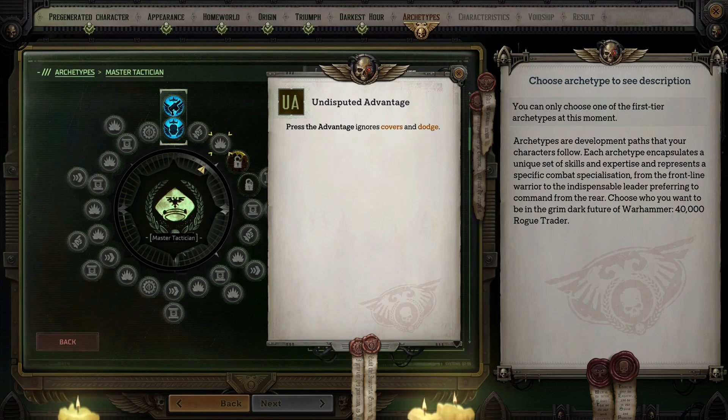Undisputed Advantage causes Press the Advantage to ignore cover and dodge. Press the Advantage costs zero action points so there's literally no reason to not use it every single turn and attack at least once — without question you should pick this up. Heroic Inspiration causes the first ability you use after the first heroic act in combat to cost zero action points until the end of combat. Your team will be using a heroic act almost every fight so this is absolutely worth getting, although I would consider it more of a late-level pickup.